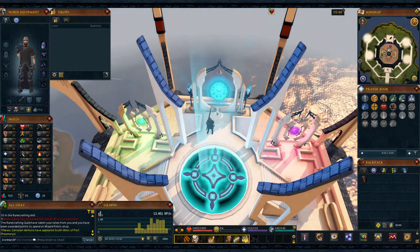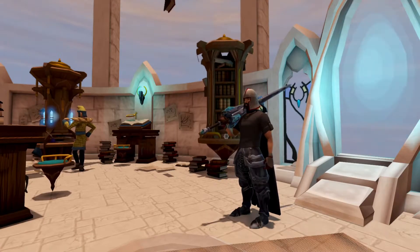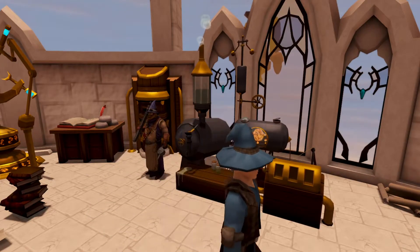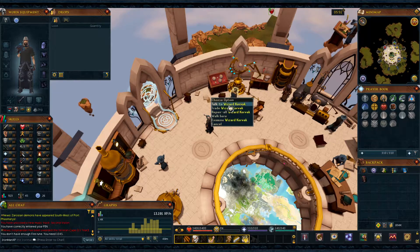Let's click on the portal and we are in! Now I have access to the runecrafting guild to purchase the pouch we need for the relic. We also now have access to viswax, which is handy, but we'll do that later. We're going to trade Wizard Corvac.